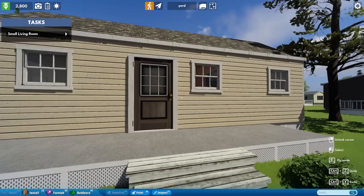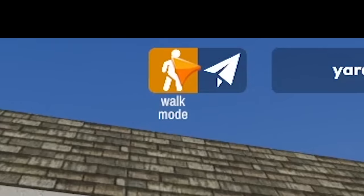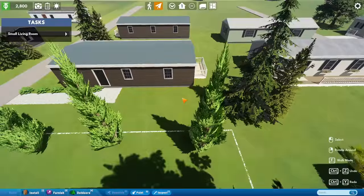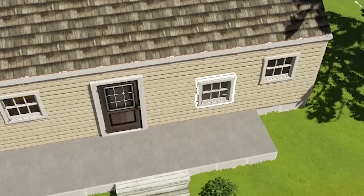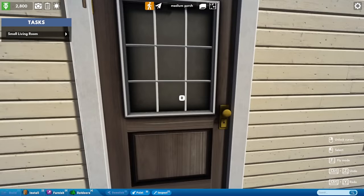Something I really enjoy about this game is you have two perspectives to deal with. You can do walking around mode, where you can roam around the property in first person. Or you can go into fly mode — just like that — where you can do all your fun renovations from a god view. Let's go ahead and check out the house, see what we're dealing with.